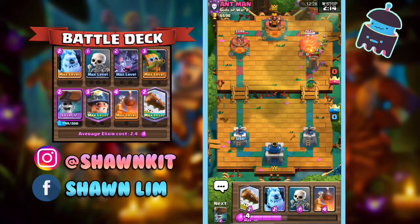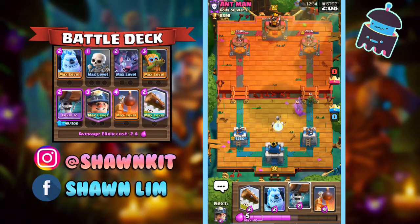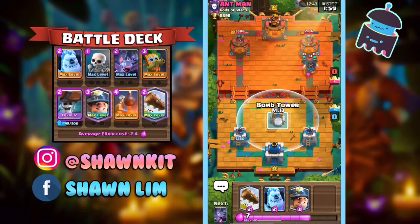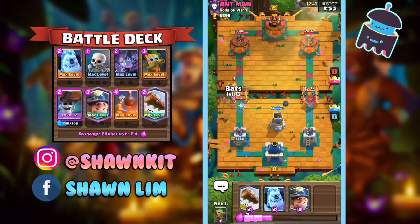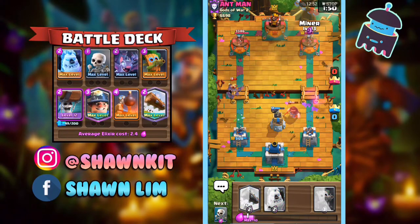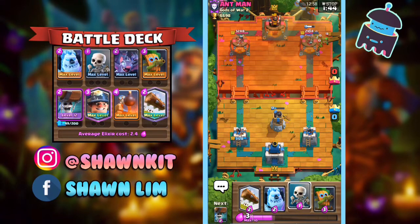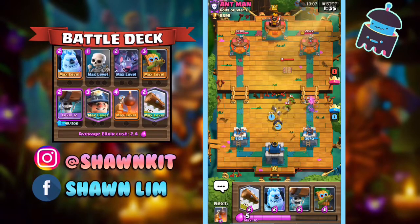We got the Dark Goblin connected — we're off to a thousand damage lead. We can just keep up the pressure with Warbreaker. The Warbreaker could've connected there, but he was pretty quick with his fingers. Notice I wait for the Bait because I knew he was going to predict it — he's one of the better players, I should say.